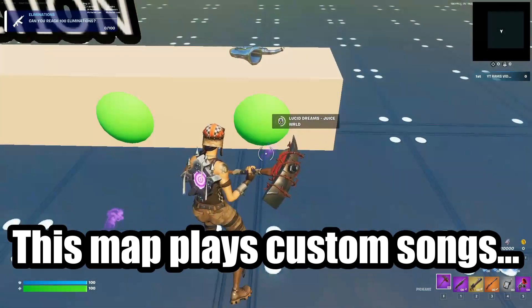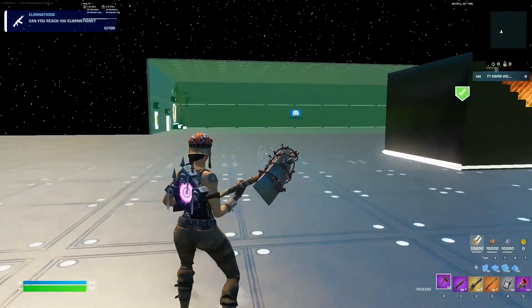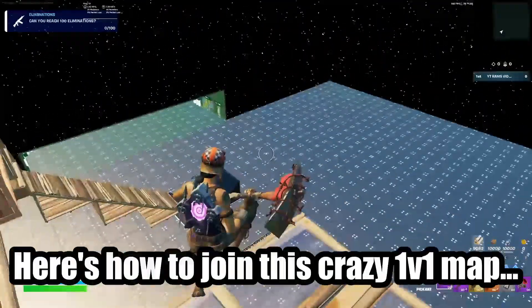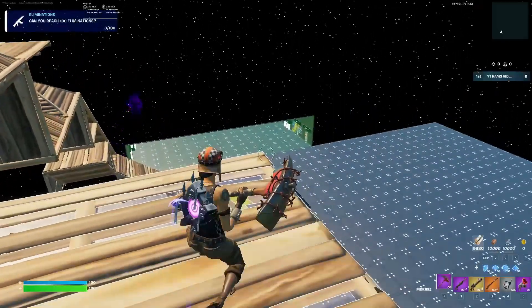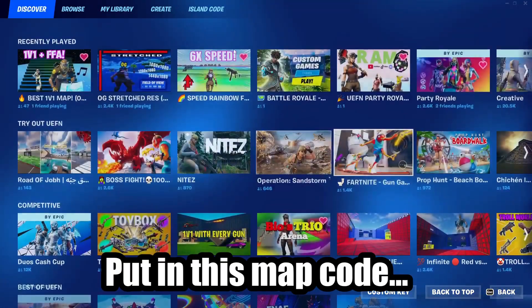This map plays custom songs. Here's how to join this crazy 1v1 map: choose world, then put in this map code.